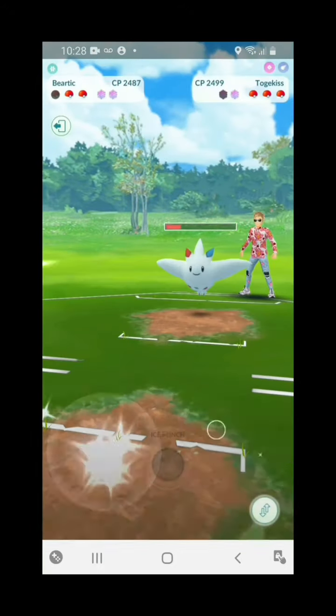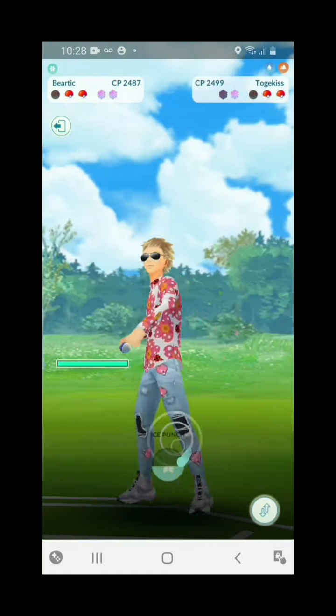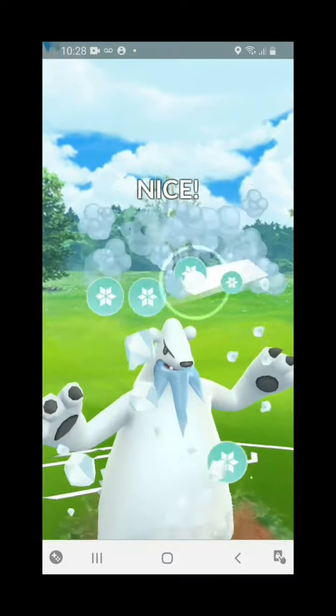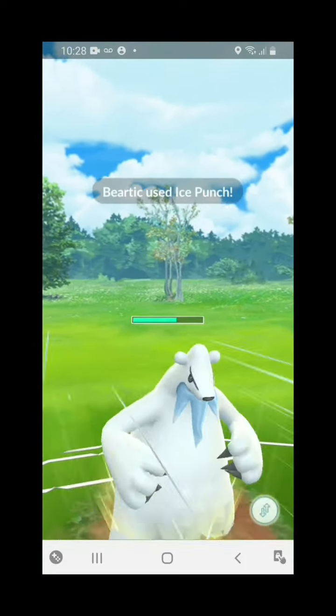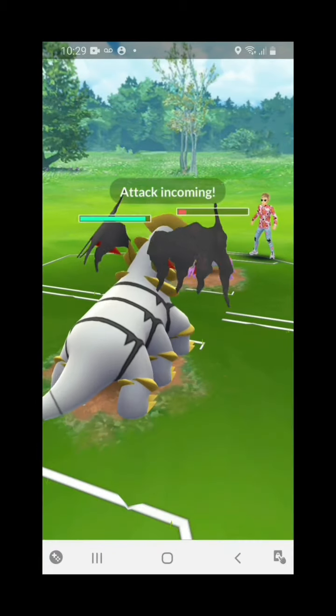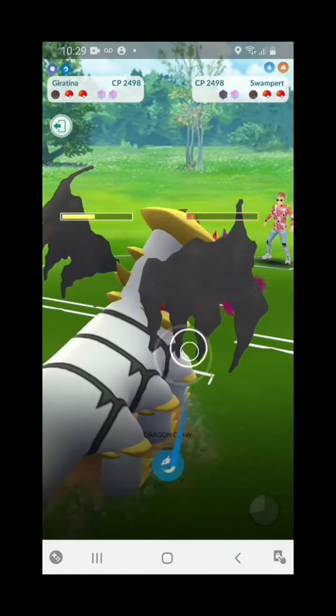We're also running a Giratina with Dragon Breath and Dragon Claw. This is basically a charm team — if you go back and check out my previous episode, you'll see I mainly used ice and water types. This one I mainly use Charm, but it's not a complete charm team.